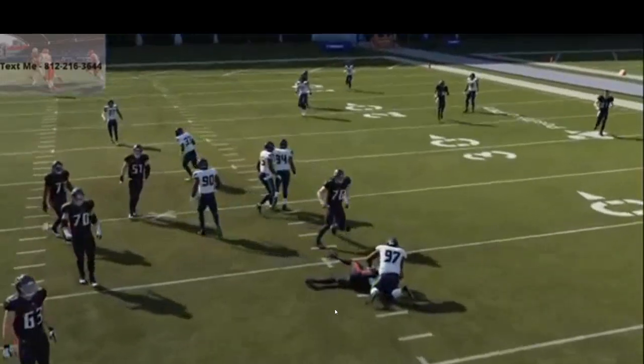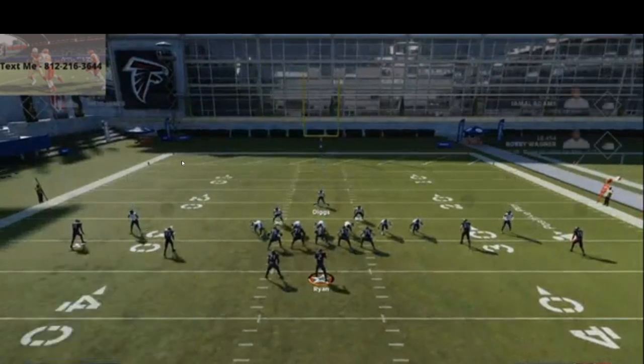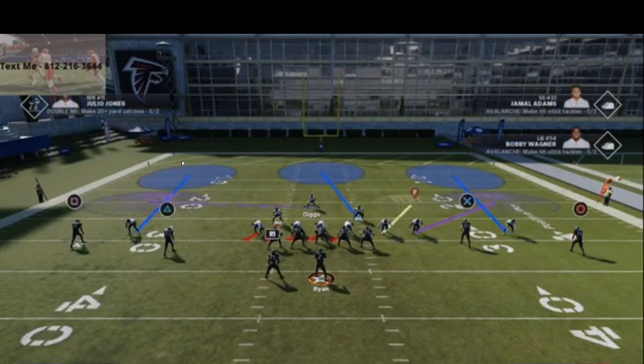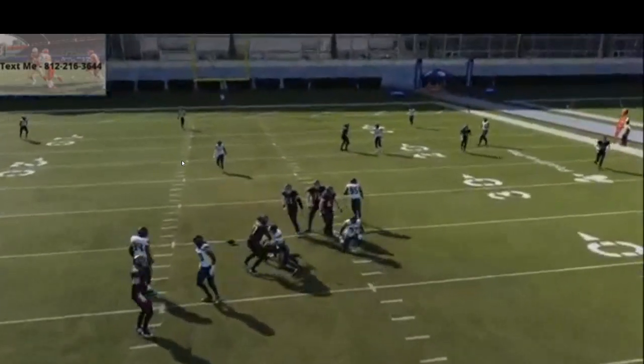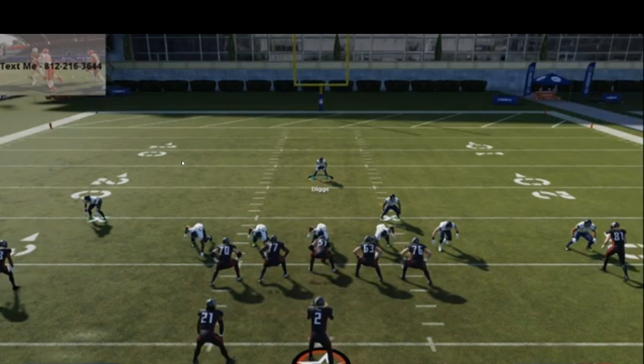If you have any questions about this blitz you can always text me — my number is at the top left of the screen, 812-216-3644. We post four times a day here on YouTube. Also be sure to join our Discord — a link is in the description. If you haven't already picked up our 4-6 defensive guide, hopefully this is motivation to do so. It's called the Madden 21 Competitive Bundle Guide and it includes our Nickel 3-5 defense, and we're going to add 4-6 Bear, 4-6 Bear Under, 4-6 Normal, 3-4 Bear, and Nickel Normal coming soon.